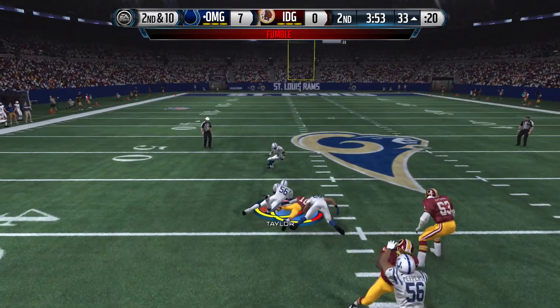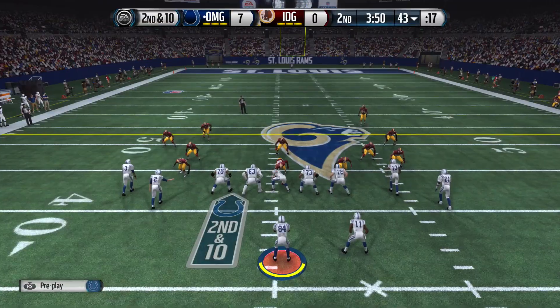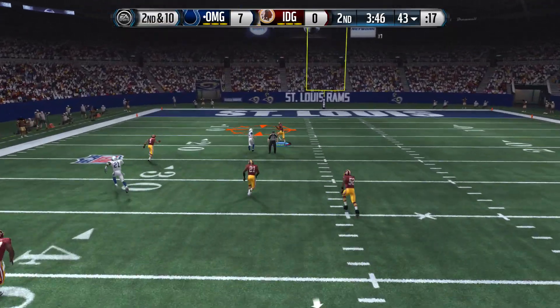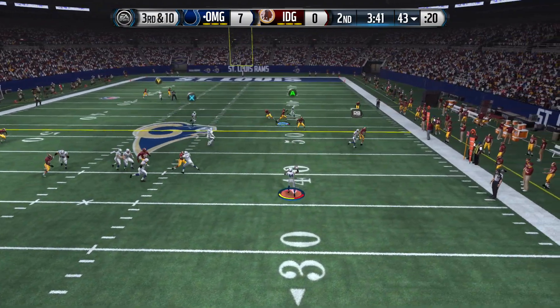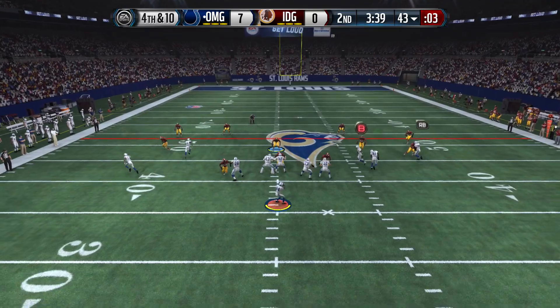We're going to fumble ourselves, and we're going to land on that. Lawrence Taylor picking it up, doing a little dance, and we got the ball. Second and ten. Antonio Brown throwing it deep — going to try to grab it with Johnny Manziel but he's not able to make that catch. Rolling out once again, looking, firing — not getting anything going there, and it's a struggle.